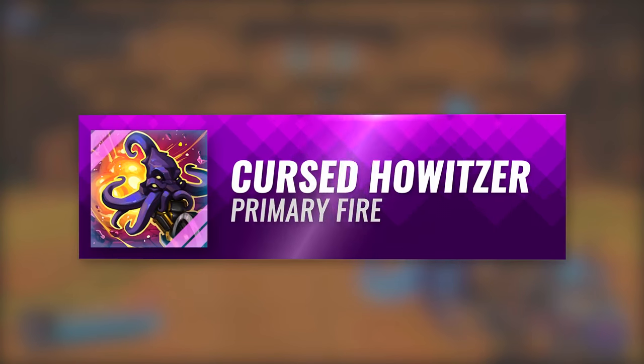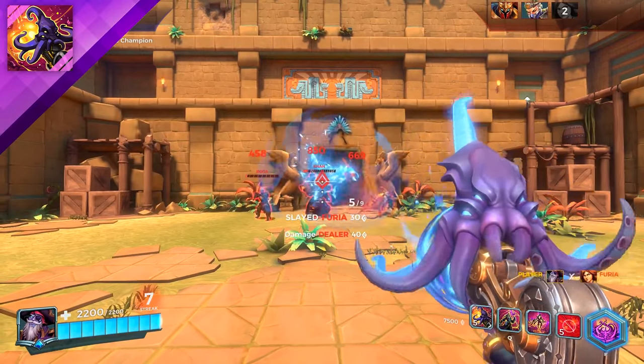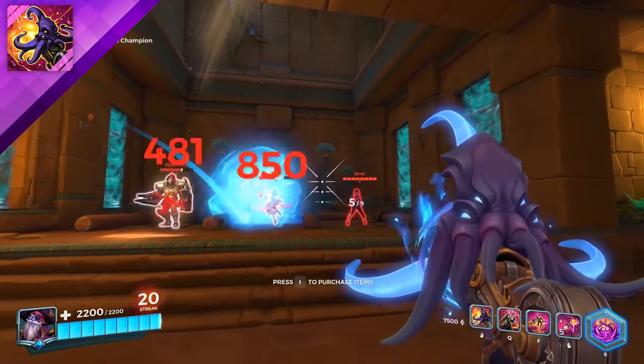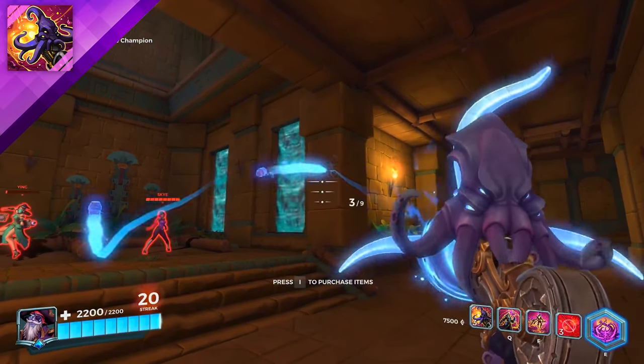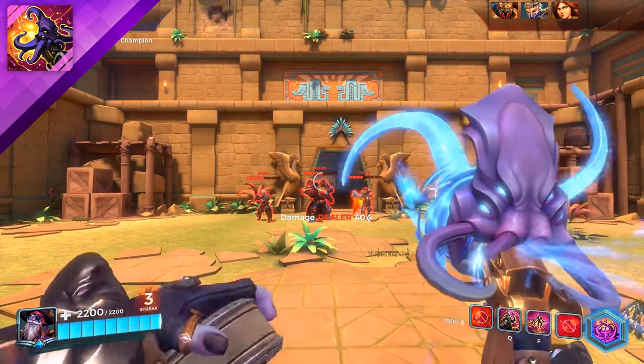Dredge's primary fire is the Cursed Howitzer. Most effective at bombarding from afar, this projectile launcher fires a bouncing explosive that detonates shortly after hitting the ground for the first time. When reloading the Cursed Howitzer, Dredge throws an explosive that detonates on contact with players or the environment.